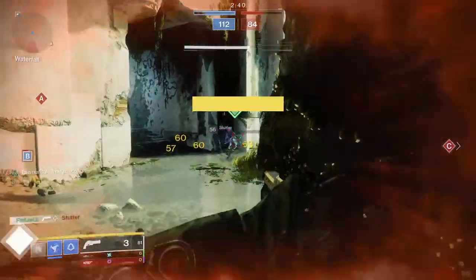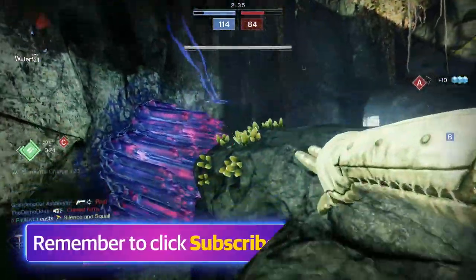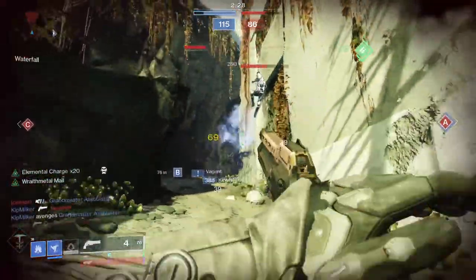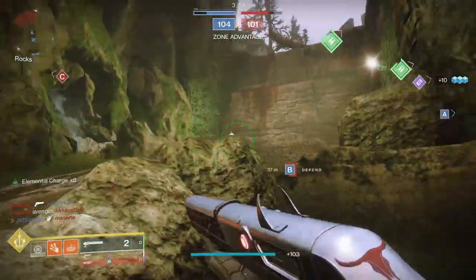Likewise, aggressive frame shotguns — Felwinter's Lie and the Astral Horizon — were not only dummy powerful but very easy to use. Bungie's response was to swoop in and drop patch 3.2.1, intended to, among other things, deliver a fatal crotch kick to both 120 RPM hand cannons and aggressive shotguns in PvP.